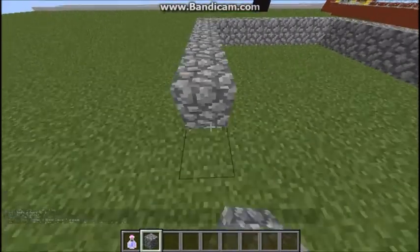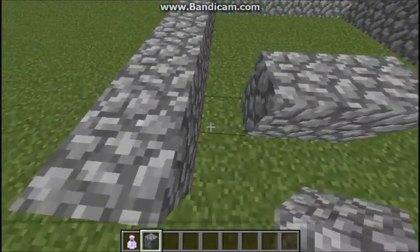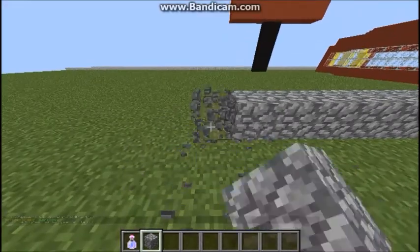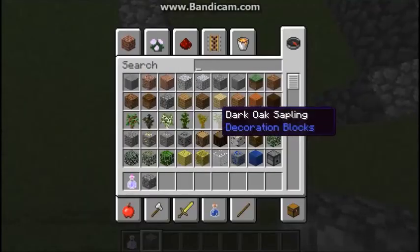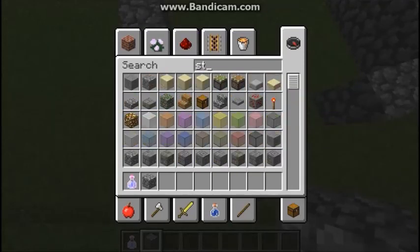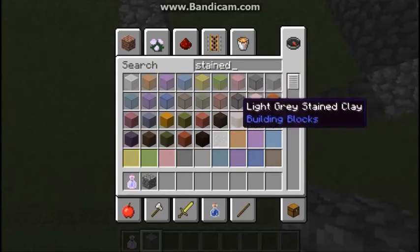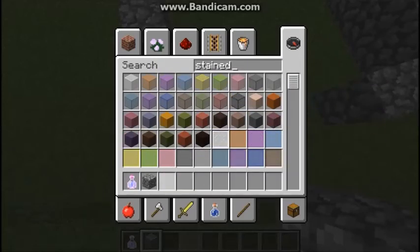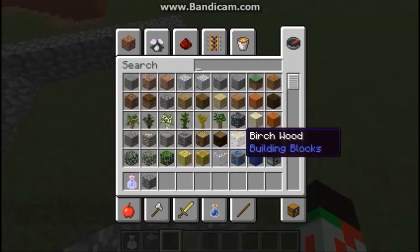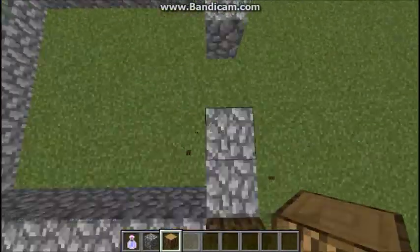So you're going to want to make a little area, any area you would like. Put this in here — now you've got the base. You can get some stained glass or something — I'm just going to use some light gray glass. We should put some of this up here.